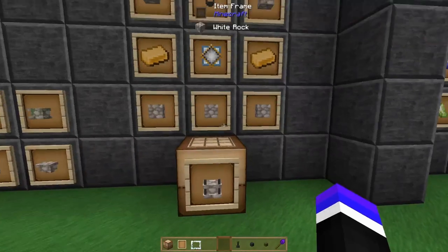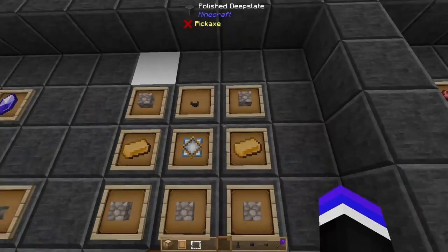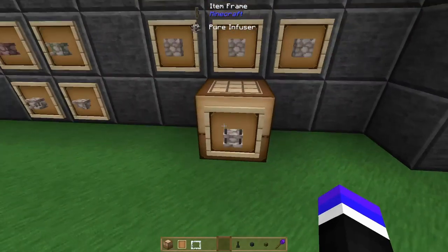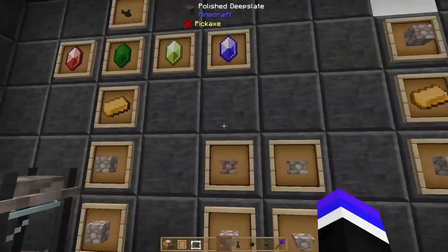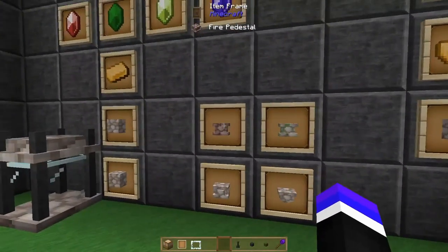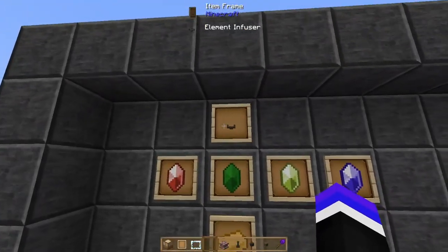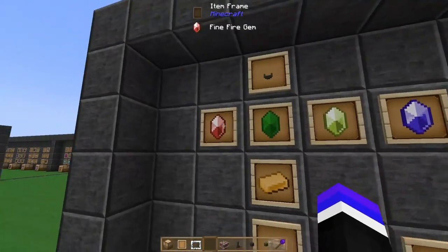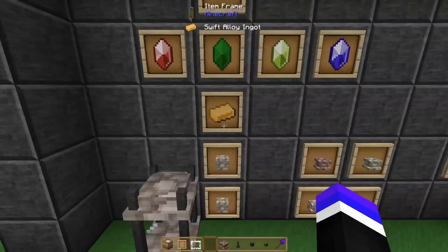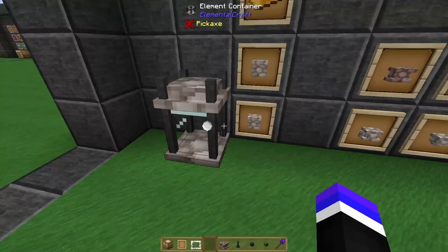Next up we have the pure infuser. This requires five white rock, a strongly contained crystal, two swift alloy ingots, and an element infuser. Additionally, craft a fire pedestal, water pedestal, air pedestal, and earth pedestal. These are relatively easy — input into an element binder: first an element infuser, then depending on which pedestal, the respective element crystal, then a swift alloy ingot, then two white rocks, with the respective element inside the element container.